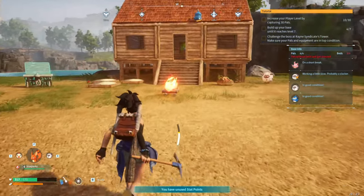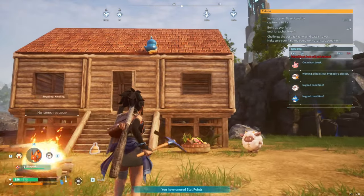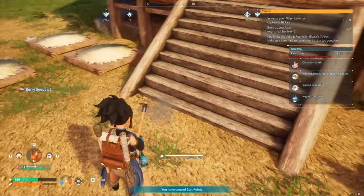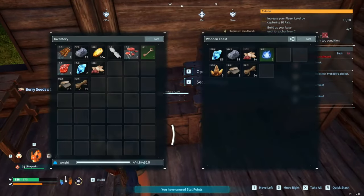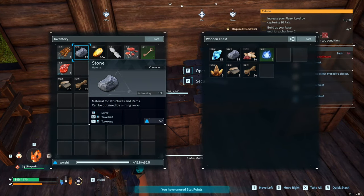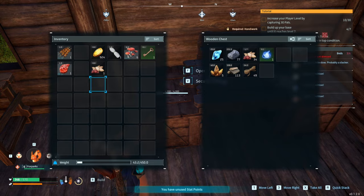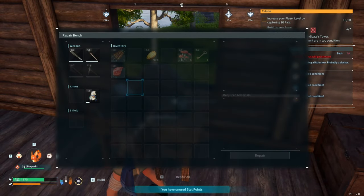Why are you on the roof, dude? A berry seed — did I run out of space or something? I should know by now to just right-click.